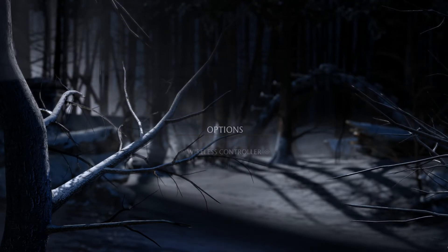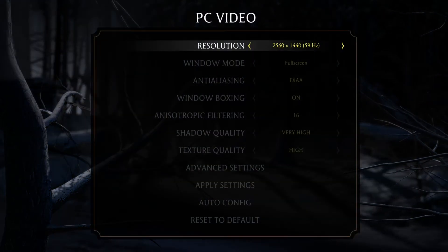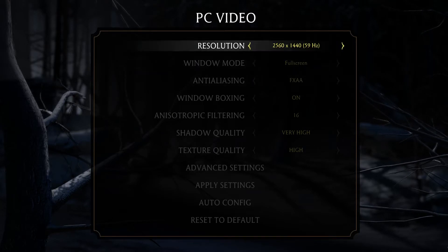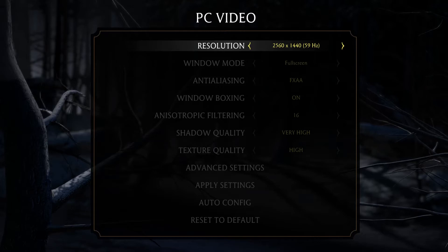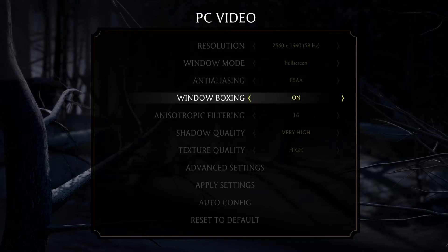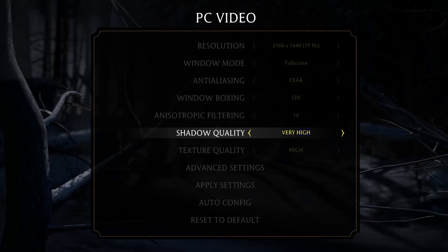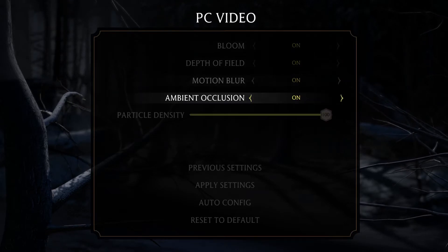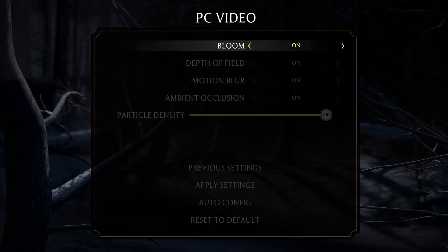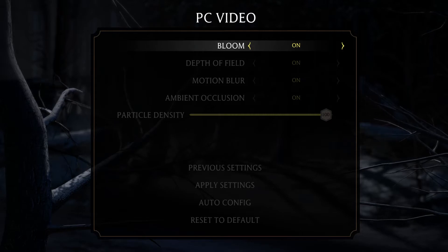If we go down to the options, you can set up your wireless controller, audio, and the PC video options — you can change all your PC settings. I have 1440p, because why not? It's awesome. And anti-aliasing, you can change the windowed mode, all your different filters, shadow quality, texture quality, and if you go to the advanced settings you have these extra options, which is kind of cool. I know a whole bunch of people wonder how many options they'll have with a PC game, so just wanted to give a quick overview since all we can do is go through the menu.